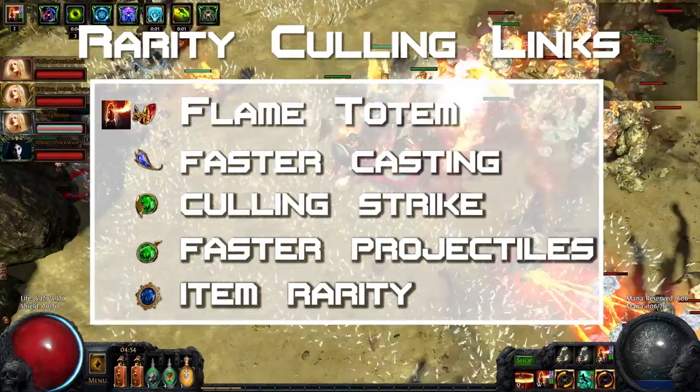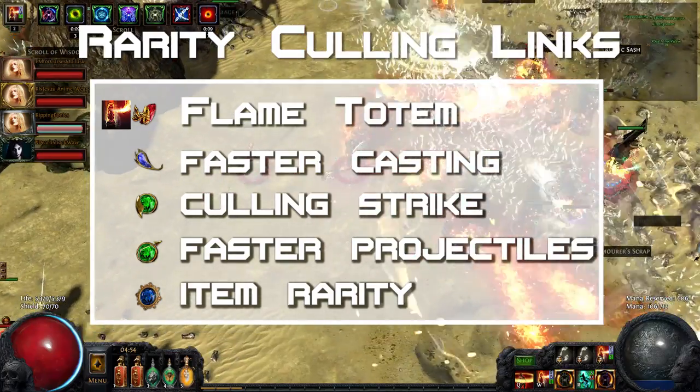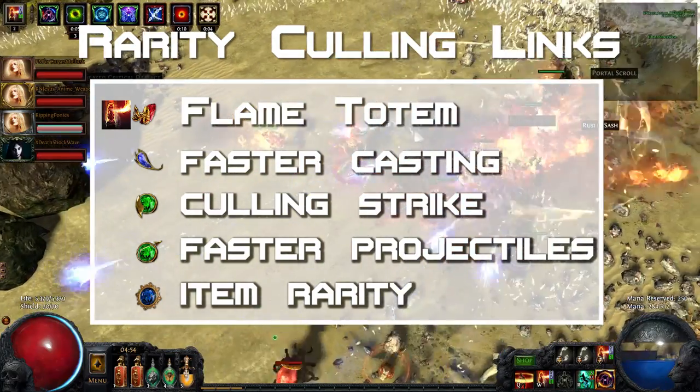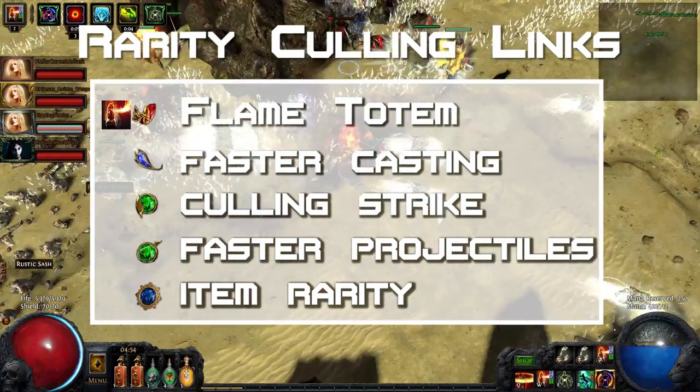Having two flame totems with Faster Casting for more hits per second, Faster Projectiles to cover a larger area, and of course Culling Strike to finish off monsters helps with getting as many killing blows as you can, while letting you stay safe and hit multiple monster packs at the same time.